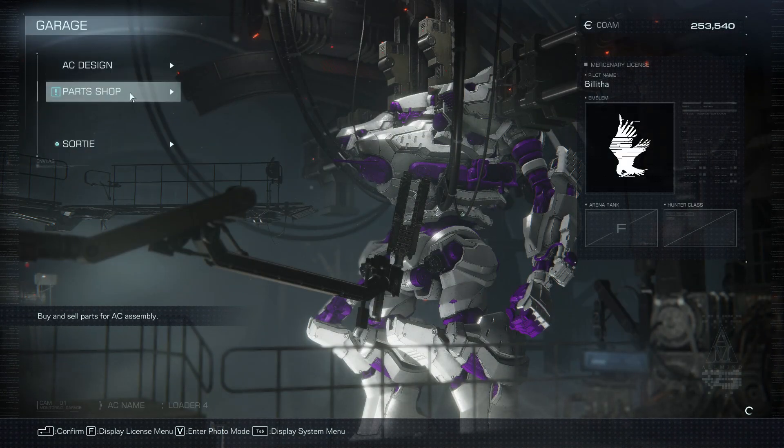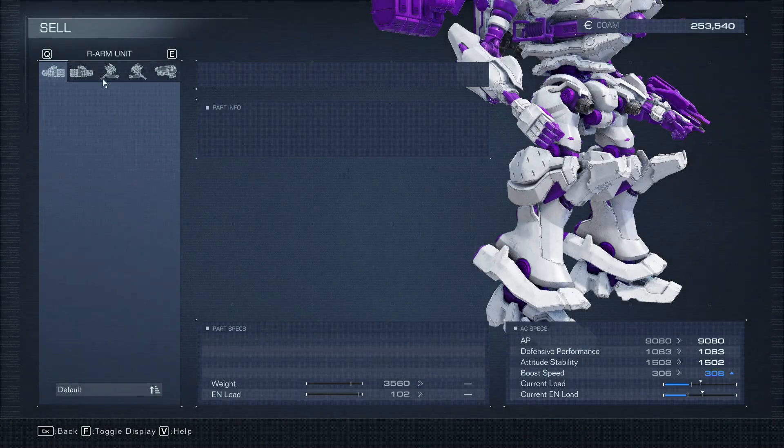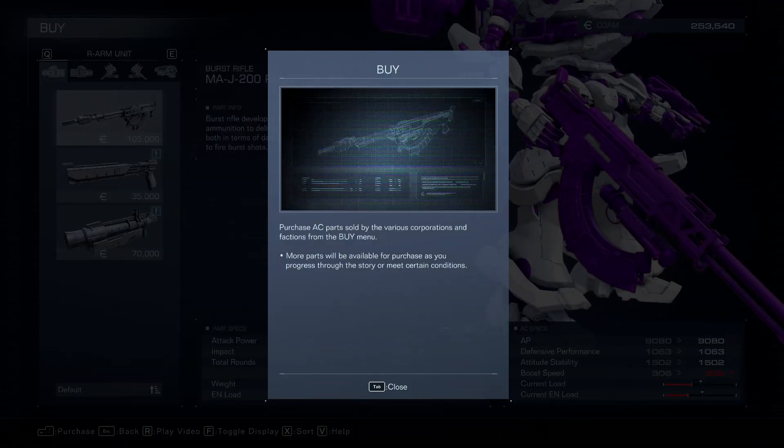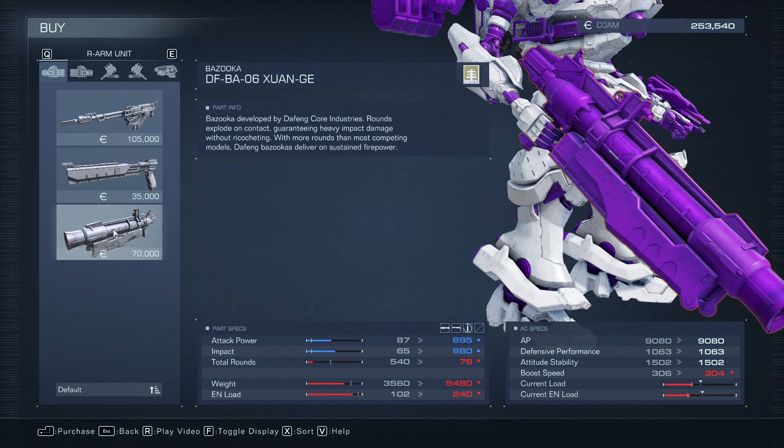The assault boost is something you're taught to use at the start of the game. Not only does it move you around faster, but it's incredibly handy during combat as you can get to a much better position over a boss or enemy by using it.